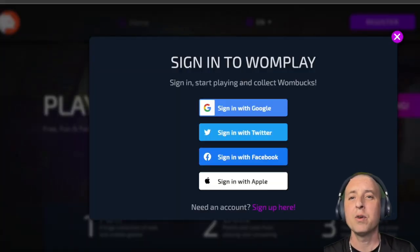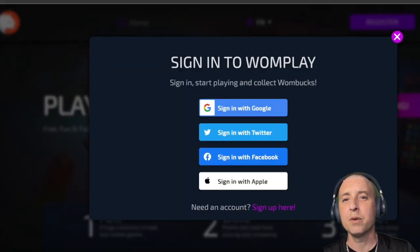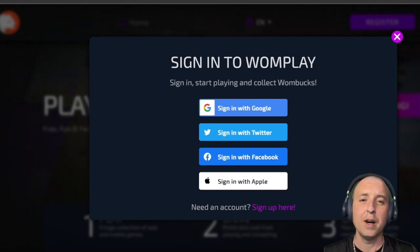When you decide to sign up, you have multiple different ways — you can use Twitter, Google, Facebook, or Apple. It's secure and has two-step verification, so you don't have to worry about losing your money or losing all the work you've done on the platform. I've been using this platform for a long time and I've never had a problem with it. So let's get into the website.